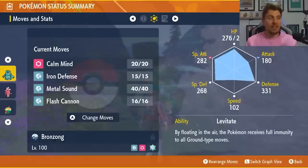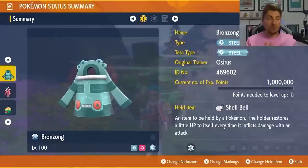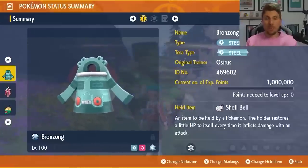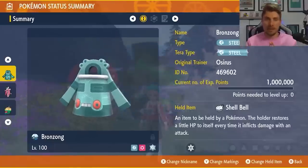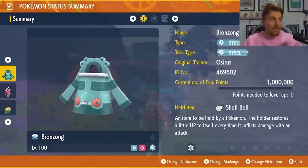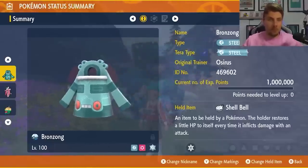Those are the three builds featured today. Bronzong is my new favorite, but between all three you're going to have a lot of fun. You can cycle between them while farming items from Chessnaught, and they'll make it very easy to complete this raid event coming weekend — especially given the sheer speed you can get through it for those item drops.